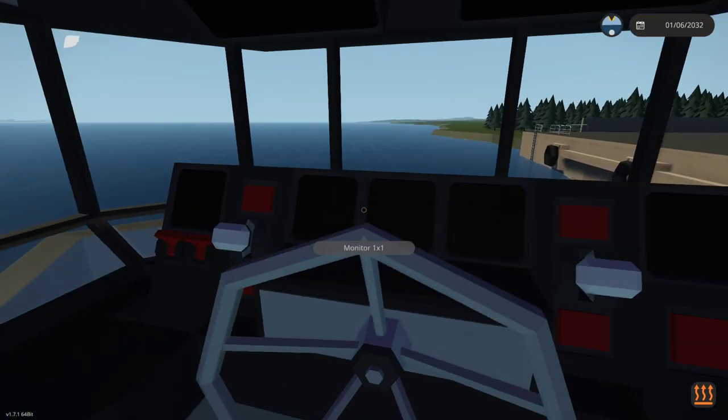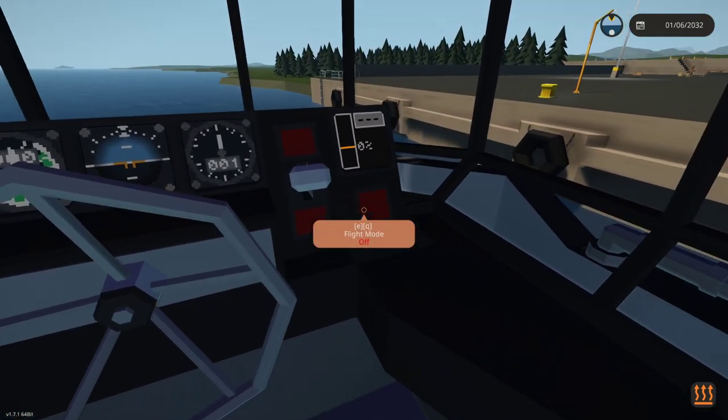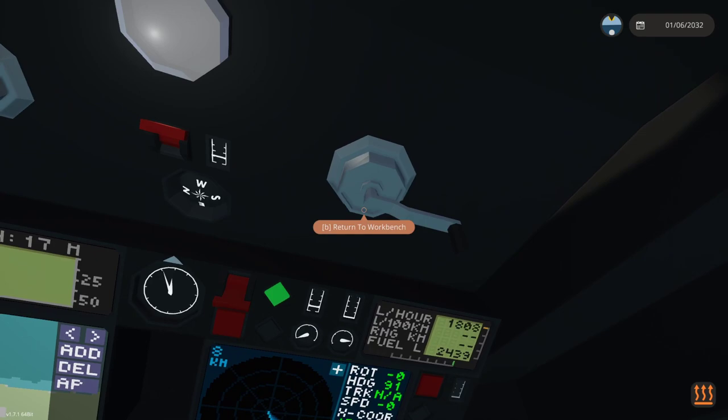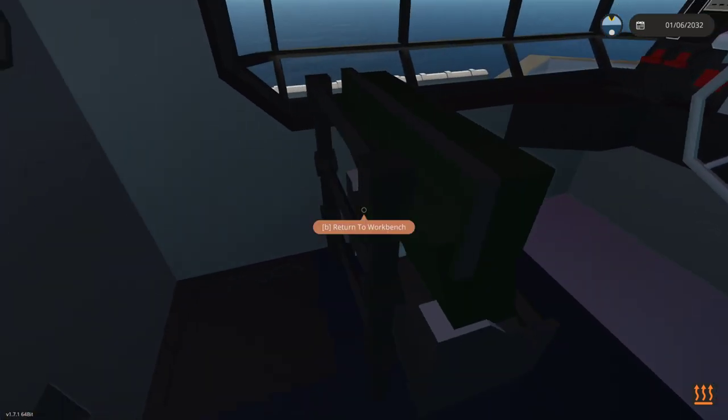So, deck lights, bridge lights - yes. Power instrument panel - yes. We've got to get the boiler working, and then once the boiler's working, we can go. Let's go and turn the navigation lights on, and we'll be good.